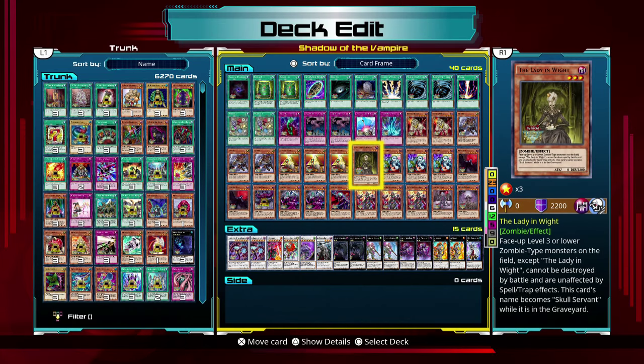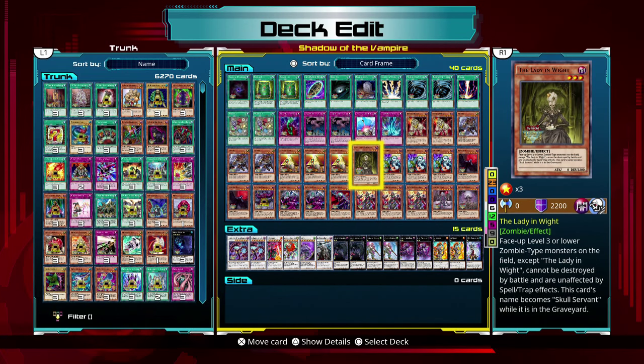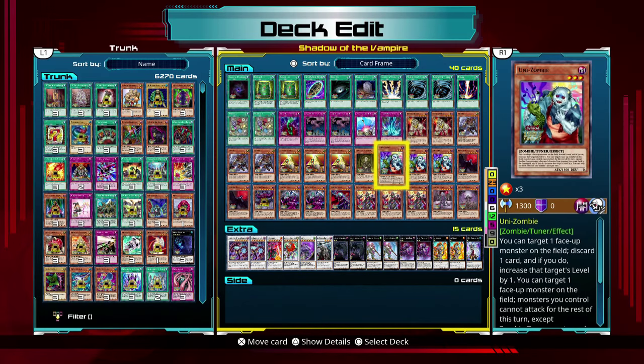This card is here as my defensive monster. It also has the beneficial effect of protecting the Unizombie — face-up level three or lower zombie-type monsters on the field cannot be destroyed by battle and are unaffected by spell or trap effects. So having them protected for a little bit is definitely beneficial in the long run, as they're not really there to be an offensive powerhouse — they're there to set up synchronization or XYZ.